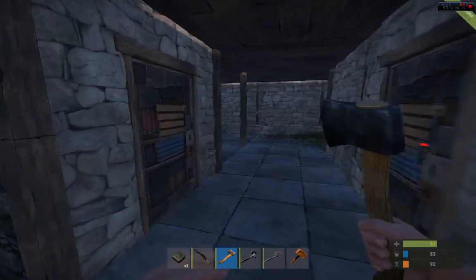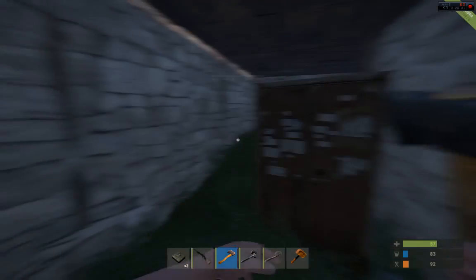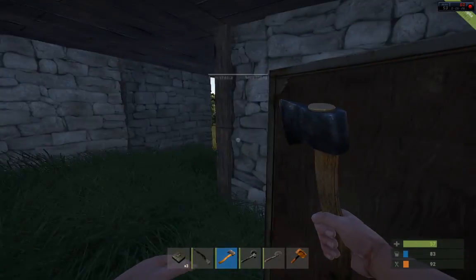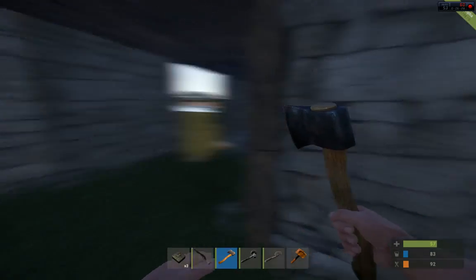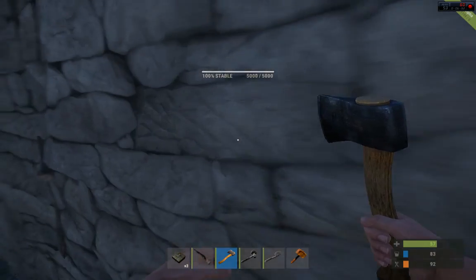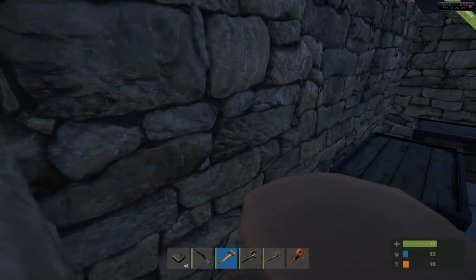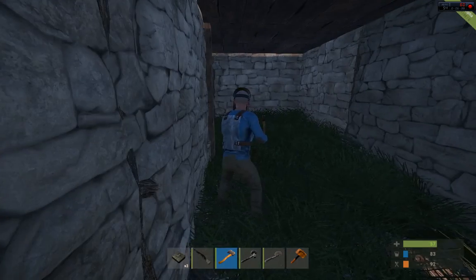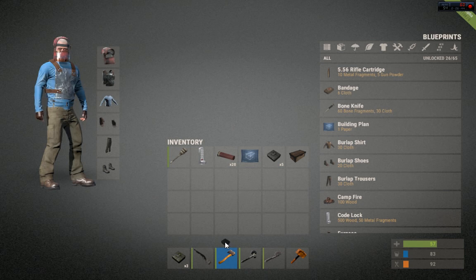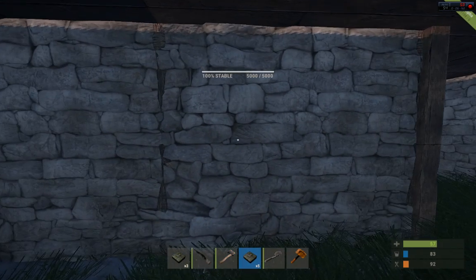Inside the base here is just a quick-and-dirty little base to test out the C4. The building cabinet's over here — we never want to put a building cabinet right next to an exterior wall, but for today it didn't matter. I made a small loot room with a couple crates and a couple furnaces. Let's go ahead and test if the C4 takes care of the furnaces and the crates — five charges again.